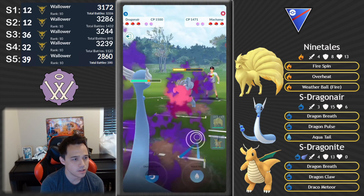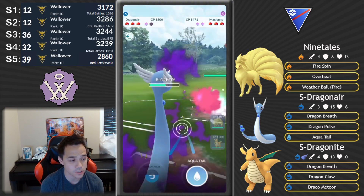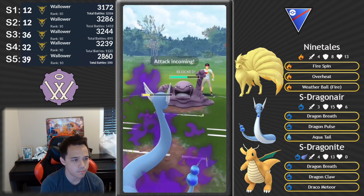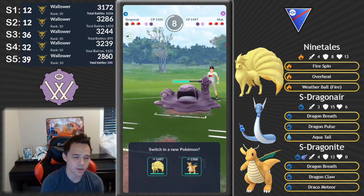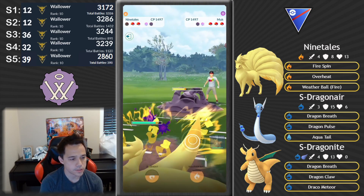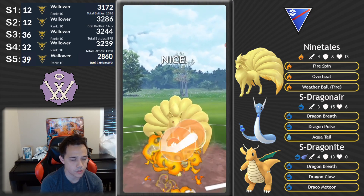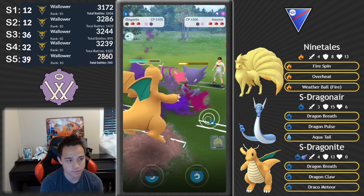Machamp versus Dragonair — Dragonair actually somehow loses less health than Dragonite when fighting the Machamp, despite Dragonite resisting the Machamp's Counters. That's actually insane to me. Muk comes in — they try to deal a bunch of damage with the Machamp so they can win the switch back, but to me the switch isn't that important. Unfortunately I can't quite get that Aqua Tail off — one turn away. But we can come back with Ninetales.